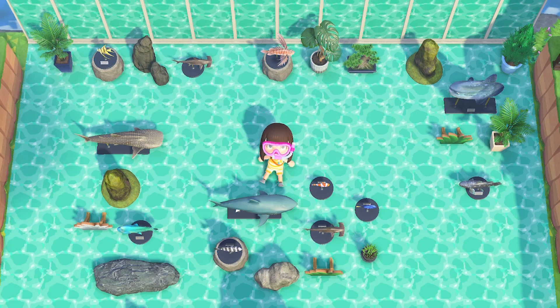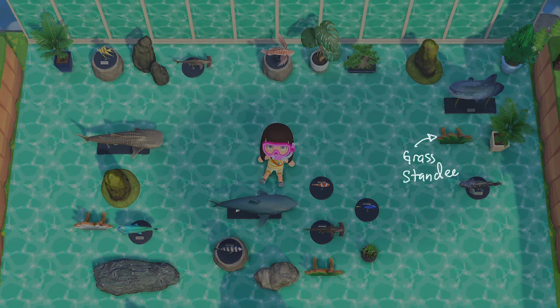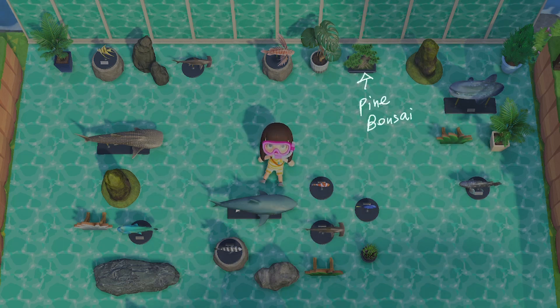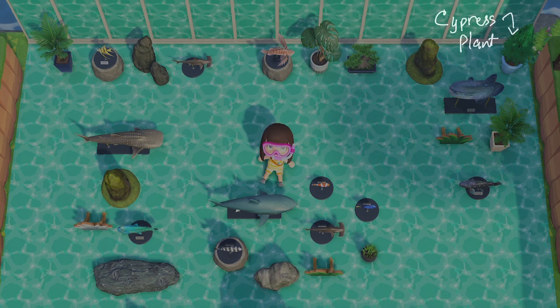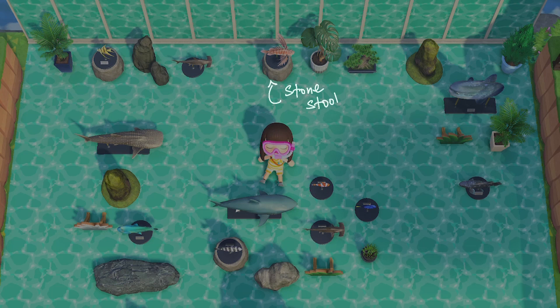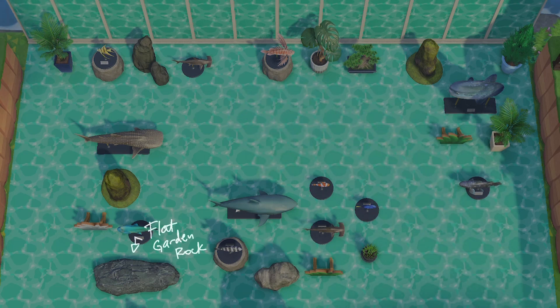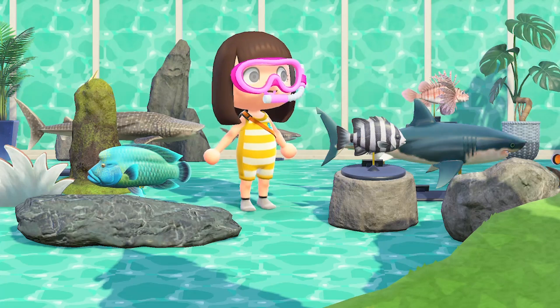For my shark diving area, here are the items I used to decorate: 12 simple panels across the back, 3 grass standies, 1 cat grass, 2 fan palms, 1 pine bonsai tree, 1 monstera, 1 cypress plant, 2 stone stools, 1 flat garden rock, 1 garden rock, 2 mossy garden rocks, and 1 tall garden rock. Those are all of the rocks I used in this area.